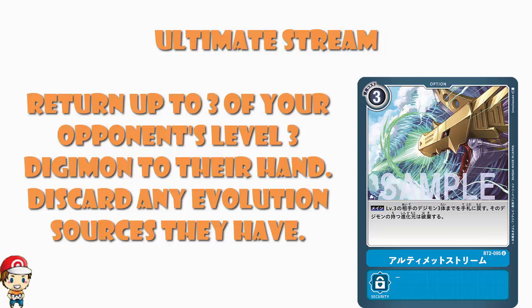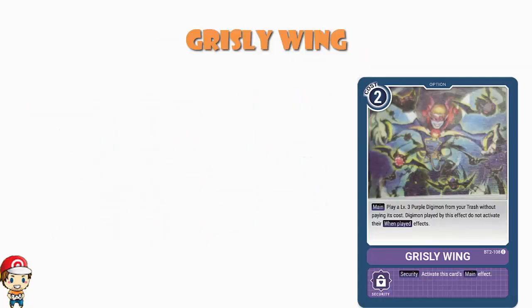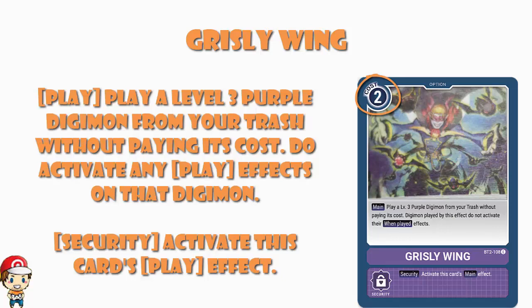Speaking of which, let's look at a purple option card: Grizzly Wing. This one was shown off in a magazine, hence why we don't have quite such a lovely image. It is a two-cost card and it reads: play a level three purple Digimon from your trash without paying its cost. Digimon played by this effect do not activate their when-played effects. And as a security skill, it activates the card's main effect. The previous card doesn't have a security skill — obviously that's a bad thing. So what you're basically doing here is recovery.